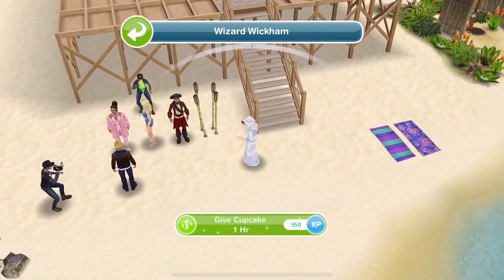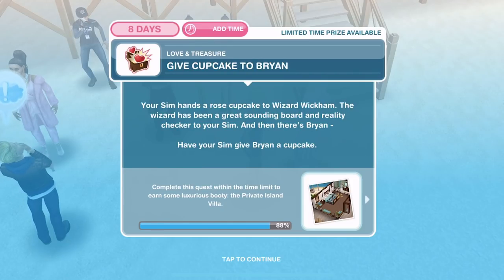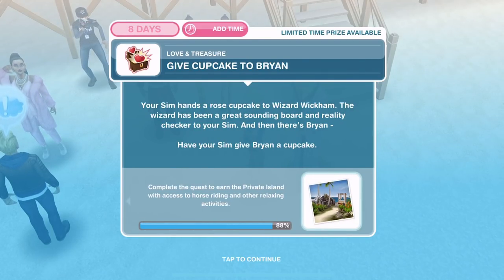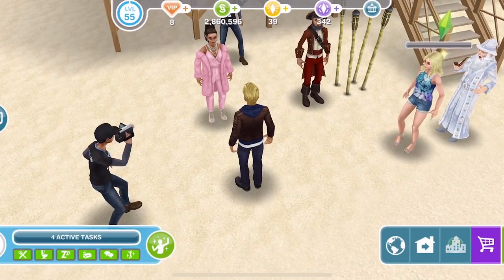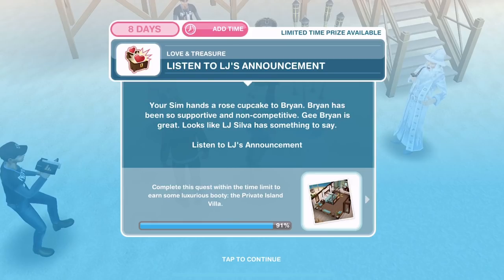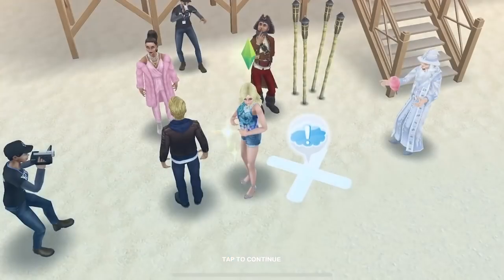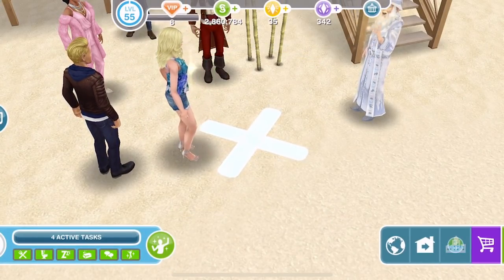So let's click on the wizard and give him the cupcake for an hour. We have given him the cupcake. Your sim hands a rose cupcake to Wizard Wickham — the wizard has been a great sounding board and reality checker. And then there's Brian. Have your sim give Brian a cupcake — so we need to give one to Brian as well for 4 hours and 10 minutes. Your sim hands a rose cupcake to Brian — Brian has been so supportive and non-competitive. Looks like LJ Silver has something to say. Listen to his announcement. So let's click on the exclamation mark and listen to LJ for 15 hours.